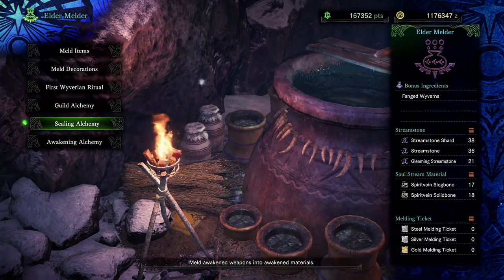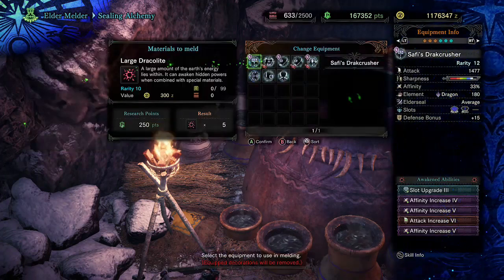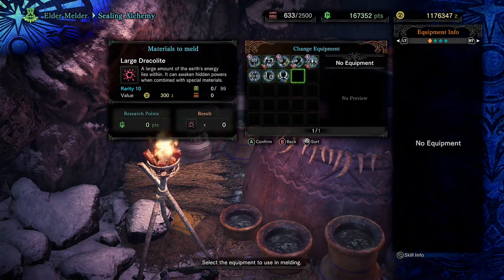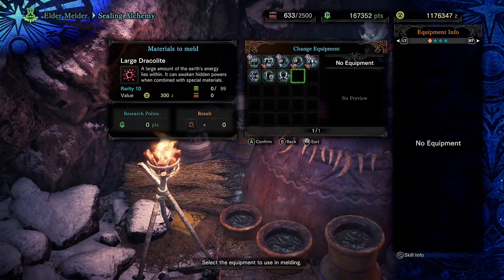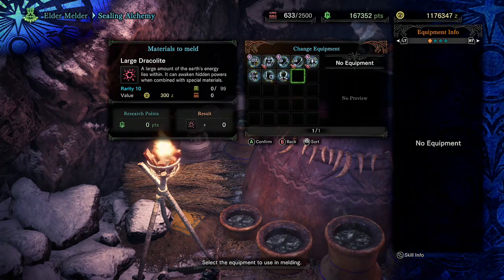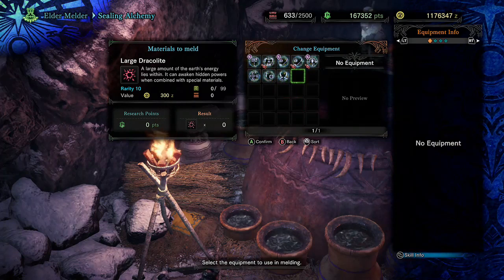The ones you don't want to keep, you can just trade them in for Dracolite — and we all know how everybody likes their Dracolite. It's not as efficient as actually farming Safi'jiiva, and I'm almost positive that farming would be a heck of a lot faster. But if Safi'jiiva is not available and you need the Safi weapons and Dracolite, this is a very easy way to do it without actually having to fight Safi'jiiva.